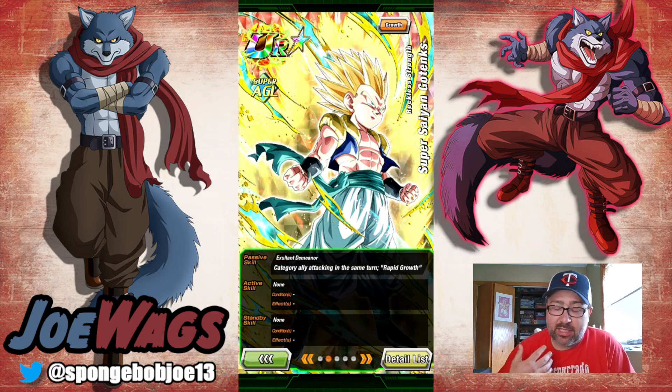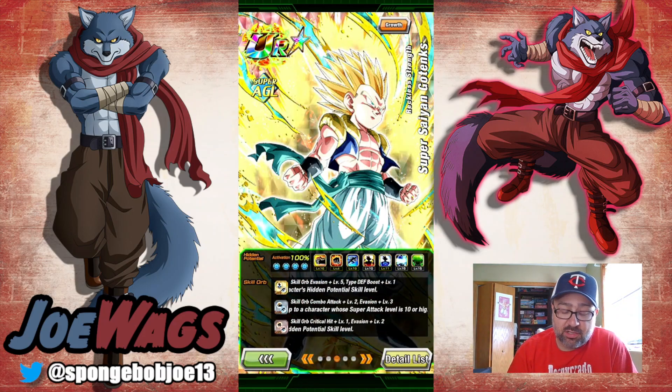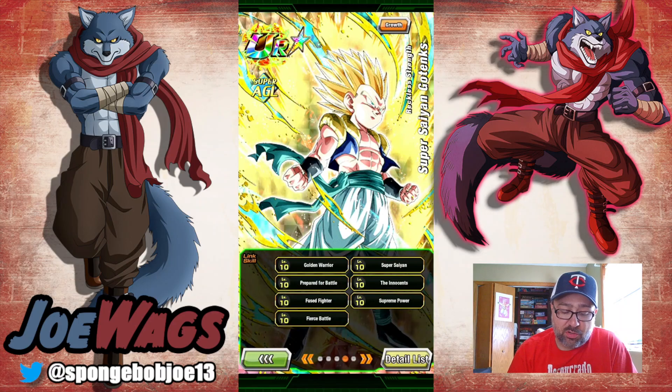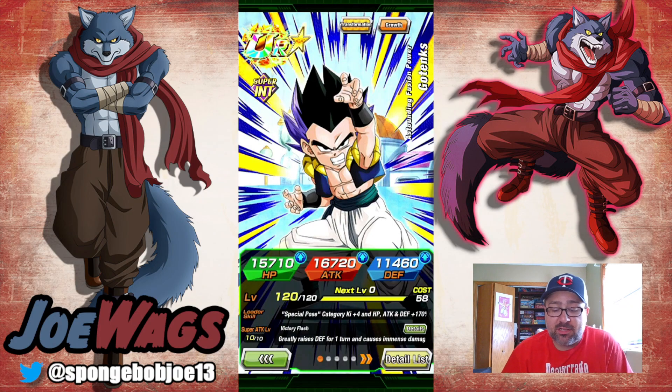He changes Tech to AGL if there is a Rapid Growth category ally attacking in the same turn, which we are going to have. Rapid Growth allies get one Ki and attack and defense 30%, so pretty good because he's supporting and orb-changing. Rapid Growth maybe isn't the craziest category right now, but a lot of those Kale and Caulifla units fit on there. I think Dokkan Fest Kale fits on there, so there are some potential spots we can slide this Gotenks into as a floating support character.